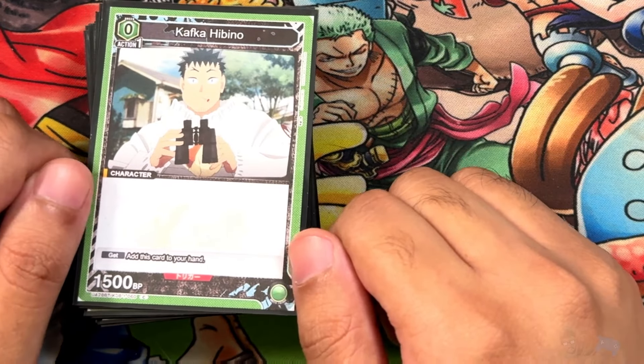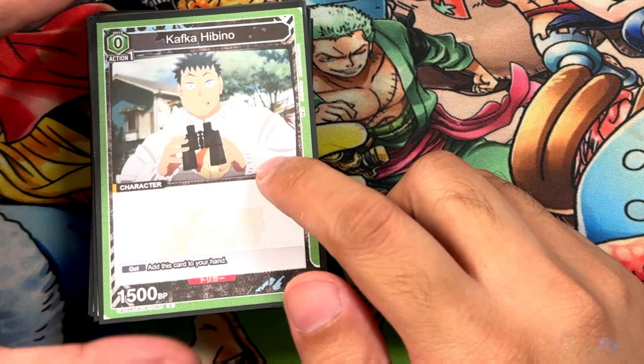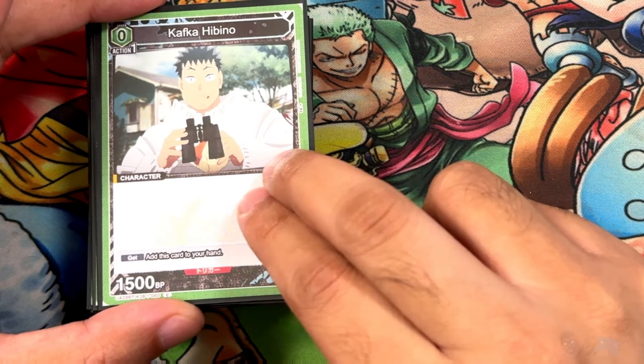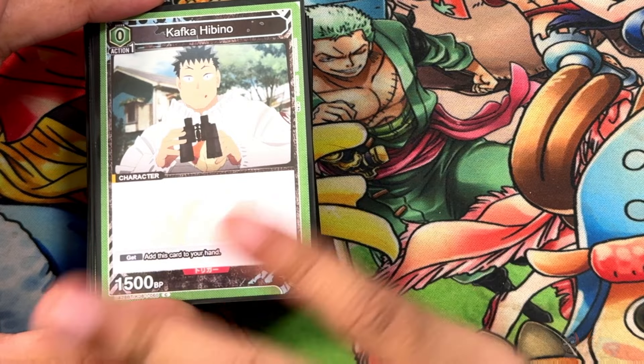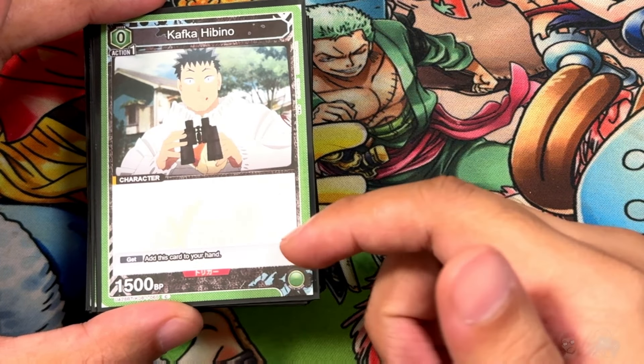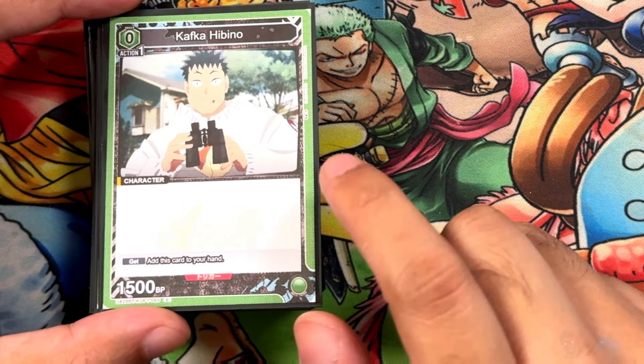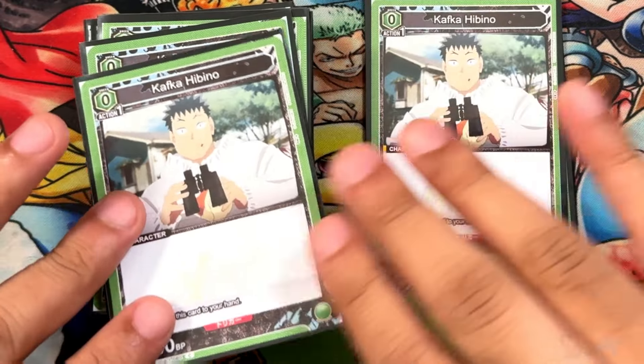The first card is Kafka Hibino. I'm trying something a little different — I usually run around 10 zero-costs, but today it's going to be 12. I got rid of all the one-costs. This Kafka Hibino is a simple 1500 BP, adds itself to your hand as a green energy source — running four of these.